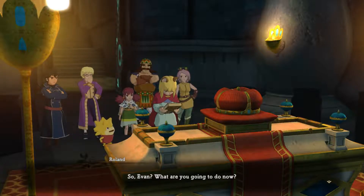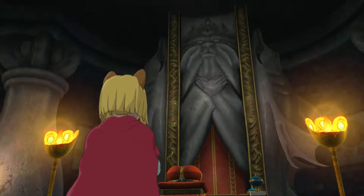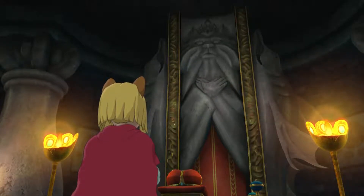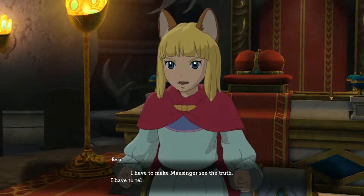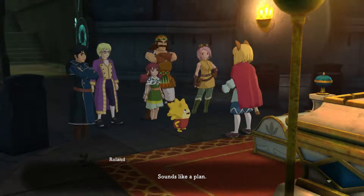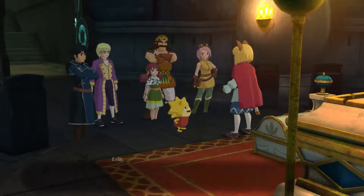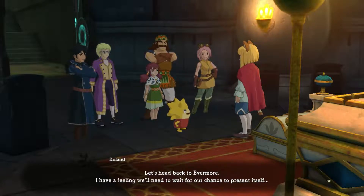So, Evan — what are you going to do now? I have to make Mazinger see the truth. I have to tell him what my father really thought of him. Sounds like a plan. Assuming we can get him to talk. Let's head back to Evermore — I have a feeling we'll need to prepare ourselves.